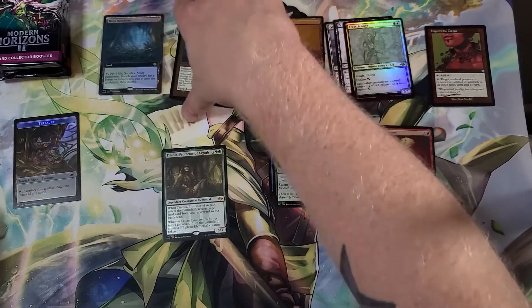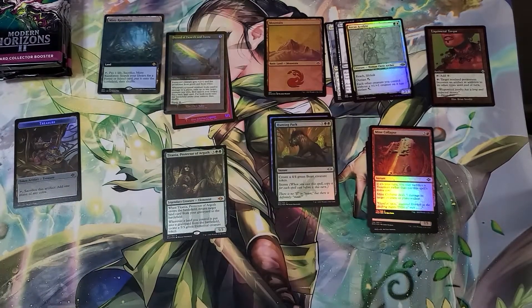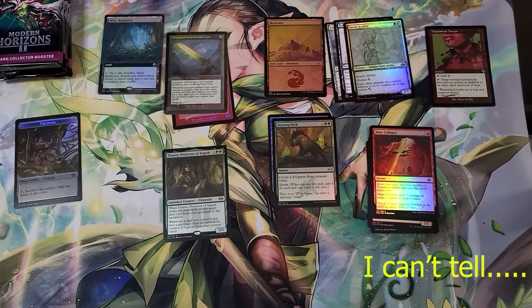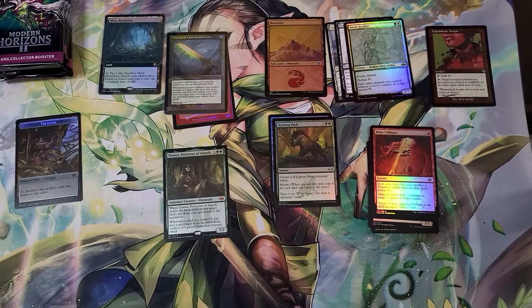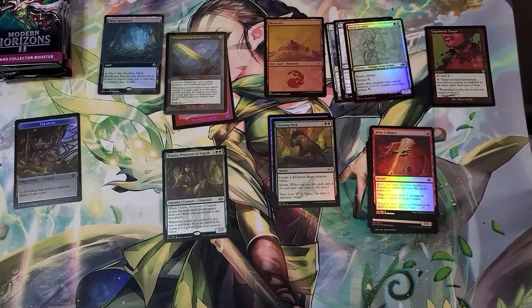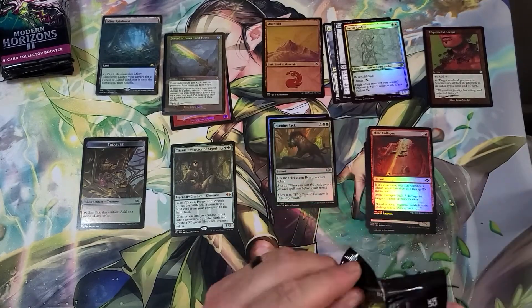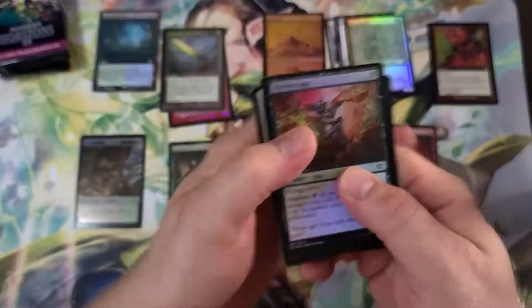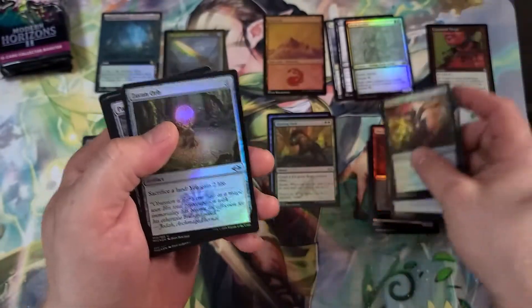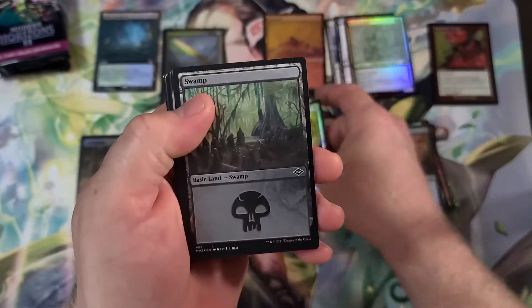Okay, so that's the etched foil retro frame — those are pretty hot. The regular version is going for like $36.85, let's see what the foil pricing is. It's like a hundred dollar card. I hate myself already — what a freaking pull. I definitely need more sleeves. The best price I found was $350 at one point. Goodness gracious, these prices are crazy.